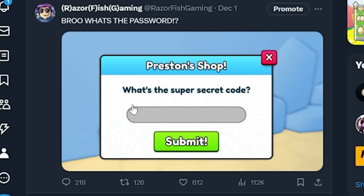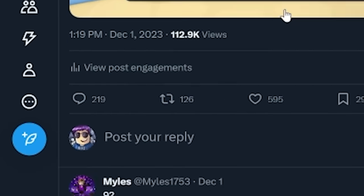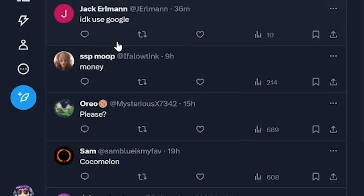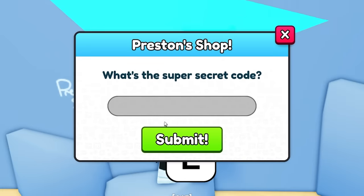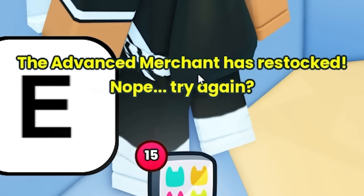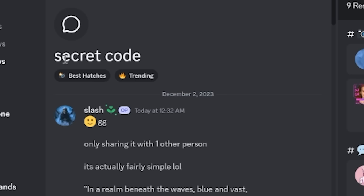I tweeted an image of this saying 'bro what's the password' pretty close to release — it was 1:19 PM on December 1st, release day. Everyone was replying with different ideas, saying things like 'I like money,' 'money99,' 'password,' 'Preston new game,' or 'big games built into money.' Clearly a lot of people think this is still pay-to-win. When you enter a code it says 'Nope, try again,' saying the code was incorrect.